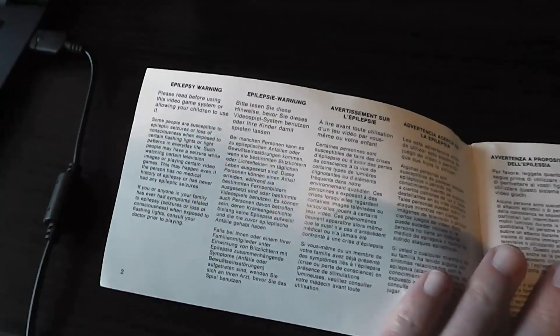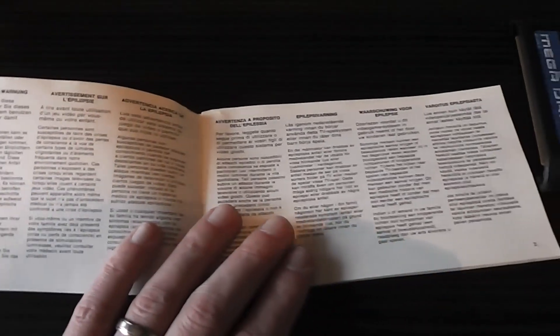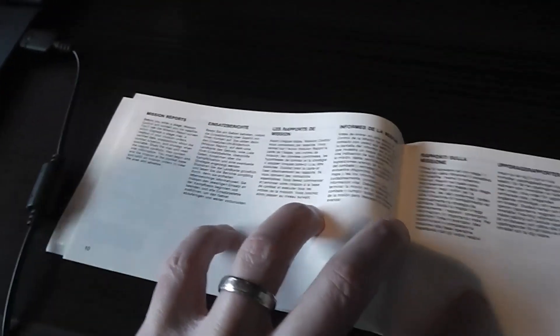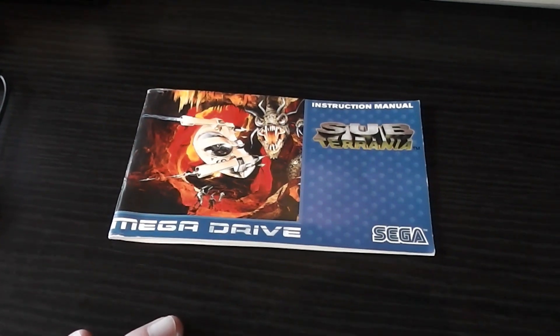What you get on every page — like a lot of these European games — is a little paragraph on the left in English, and then the same section repeated in all the different languages. It's really hard to focus on because the English section is so small. It's got your mission briefing, controls, options, configuration, instrument panel overview — all the usual stuff. But it's boring to look through with just a tiny paragraph per page and all this white space. It's a shoot-em-up, it's not that complicated — let's just get on and play the game.